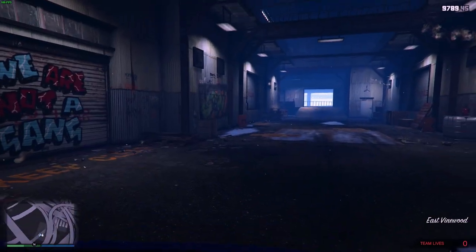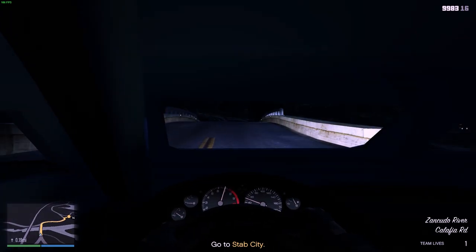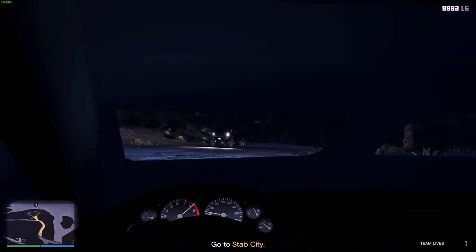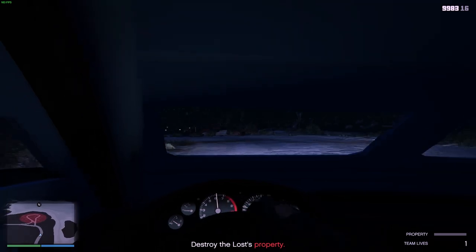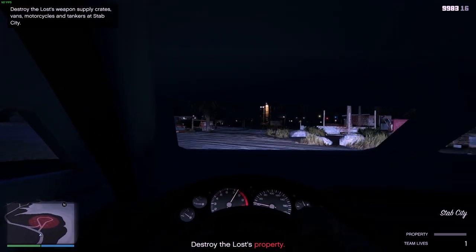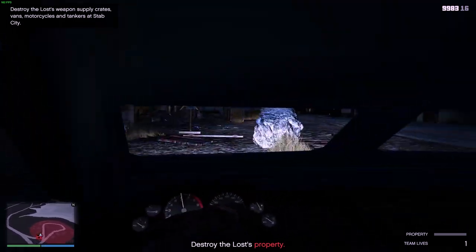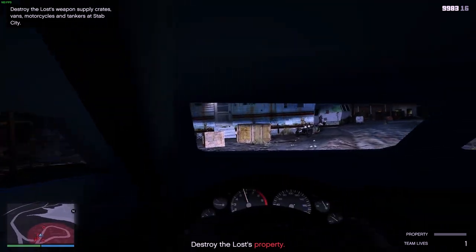The next mission is to go to Stab City and destroy Lost property, which is quite a tough one actually. I'd recommend doing it with a friend if you feel nervous about it, because there are a lot of Lost crew there. From there you go to the next Lost crew place — Miller's Fishery.